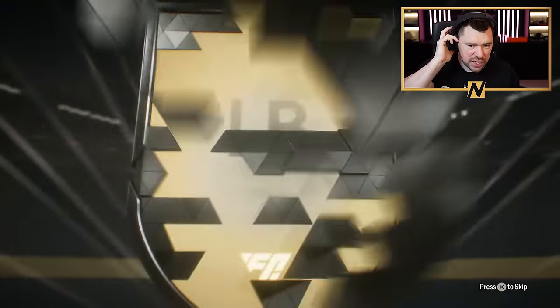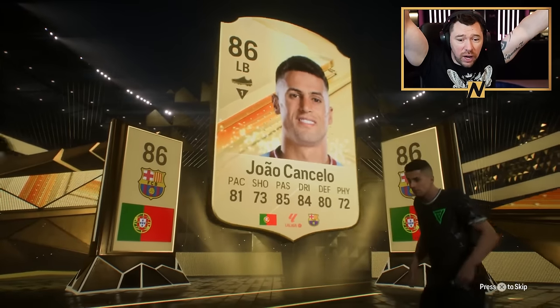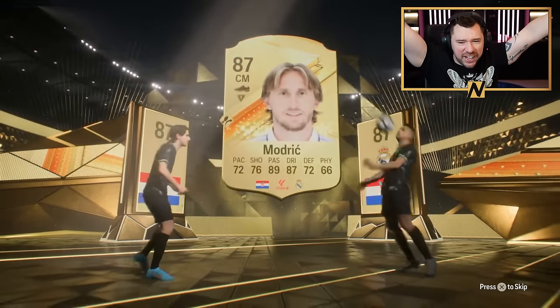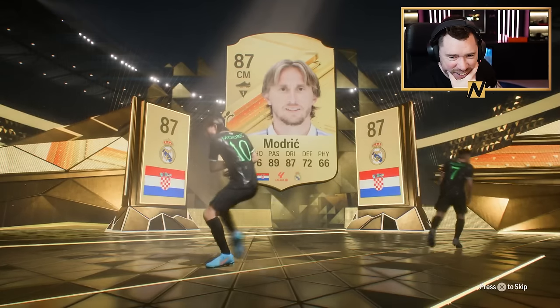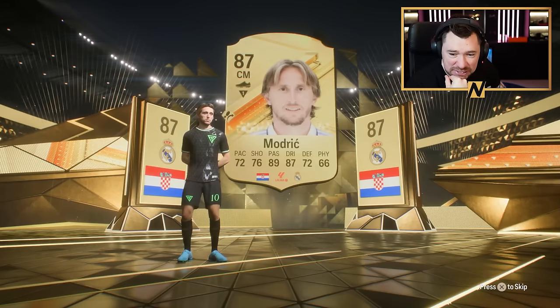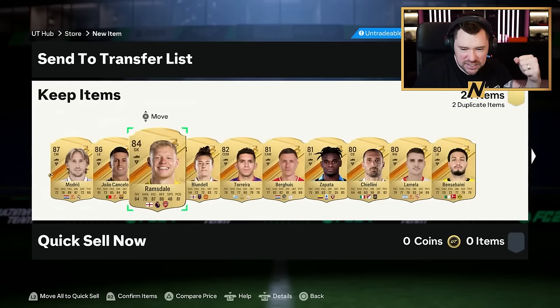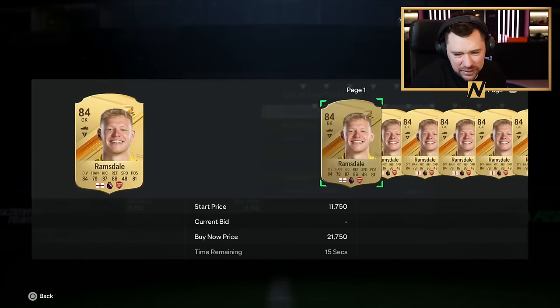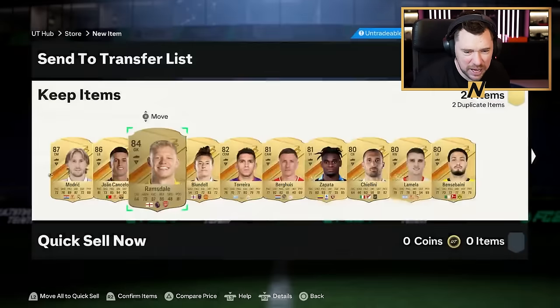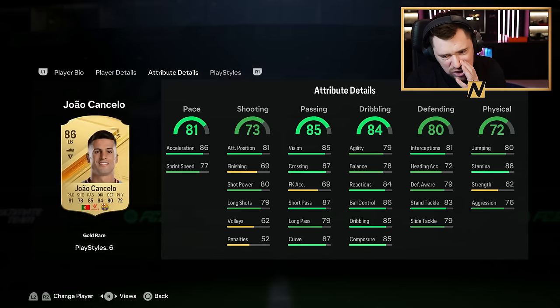And then a 100k pack. Come on EA, Arsenal players, man. Portuguese again, left back — Joao Cancelo! Oh, double walkout — Luka Modric! I've got to build a La Liga team. That's mad. Aaron Ramsdale — come on, man! He's only like 12k, but we've got another first-owner Arsenal player. We can now get rid of David Raya. Joao Cancelo has got six play styles: whipped pass, block, technical, flair, first touch, and Trave. And he's got right back as an option.